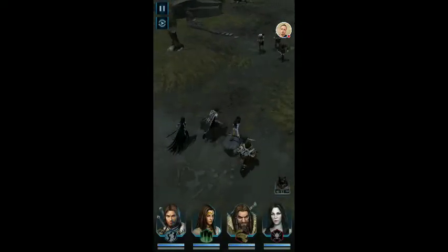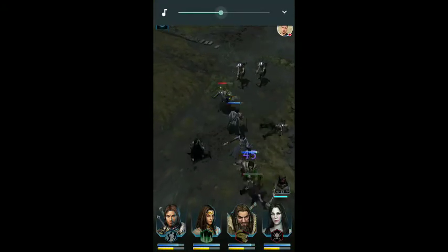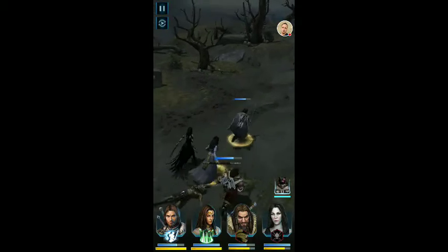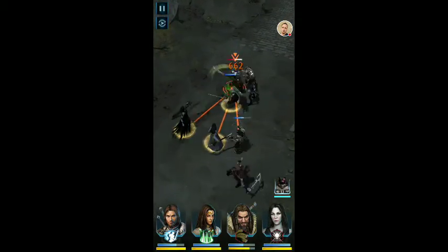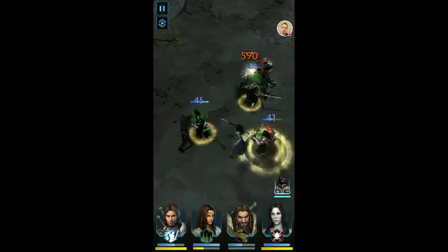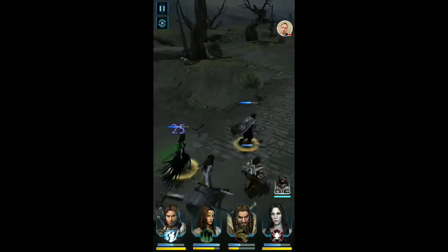Now you can move your characters. Let's say I want to target a specific unit — you double tap any enemy. So let's double tap. Let's say I want to bring in a healing spell; you move it from the bottom. You can use your special abilities, like I just done.